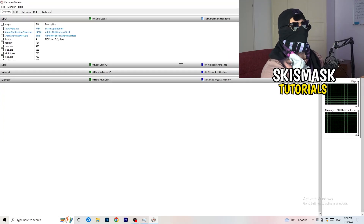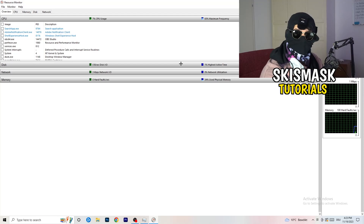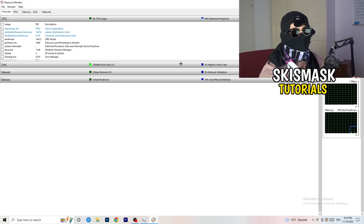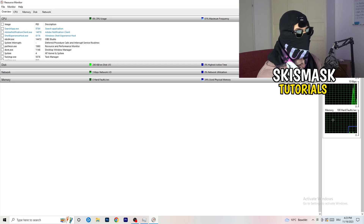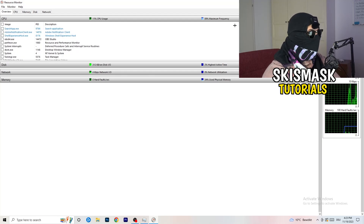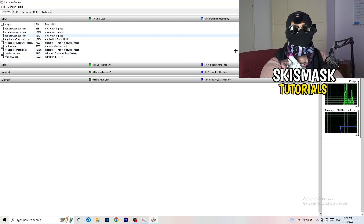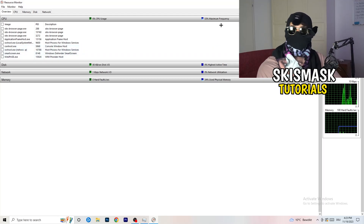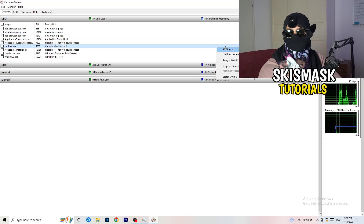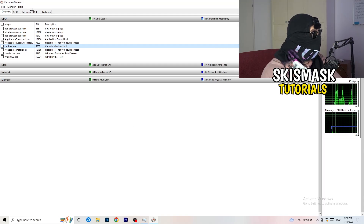Open up Resource Monitor. It might seem a little tricky but it isn't. Wait about 10 to 30 seconds and it will load in every single application and background process currently using your network. You'll see programs that are running and also suspended ones. Go through and end every single process that is using your Wi-Fi or ethernet that is not related to Windows or your game — right-click and select 'End Process'.